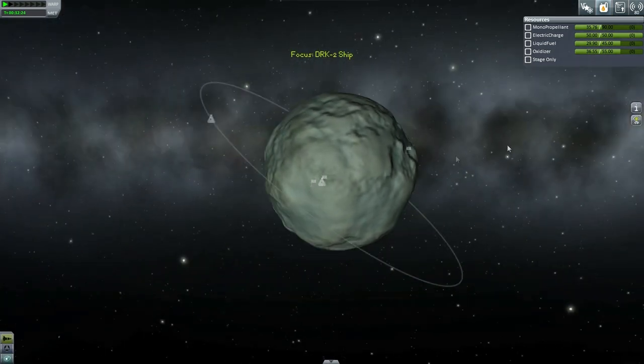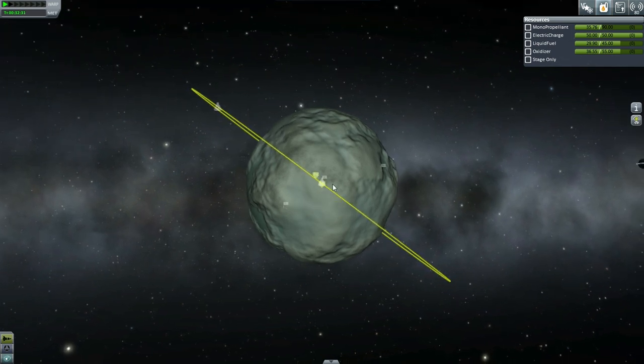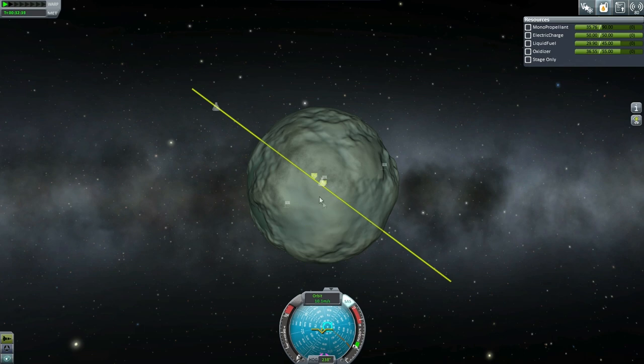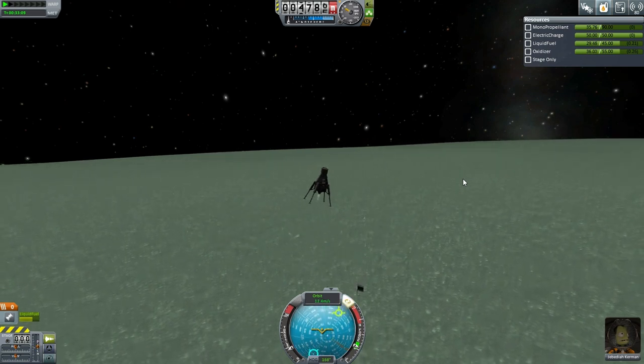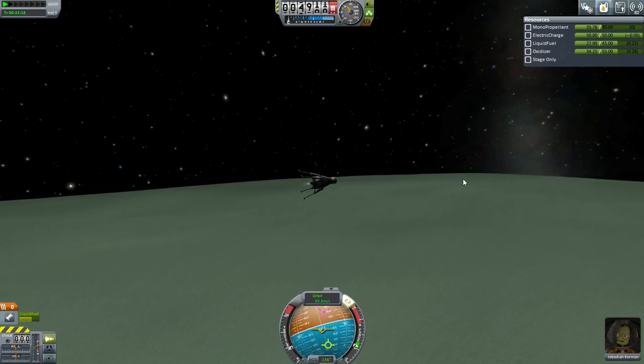First we need to rendezvous with the DRK2, which is not in equatorial orbit around Minmus. This looks approximately 130 degrees. If this is 90, that's about 130 degrees — we've got a little marker there but that's on the opposite side. We should be heading to the opposite marker and correct a little bit. Launch azimuth is a little bit different. About 135 should be fine.